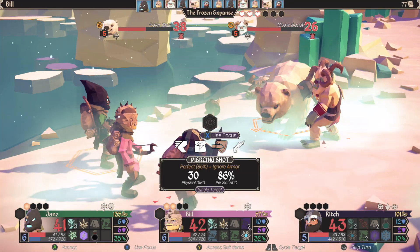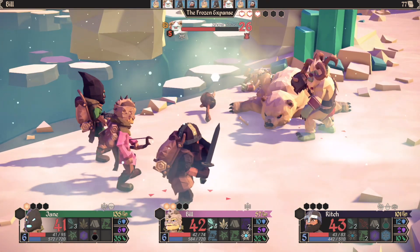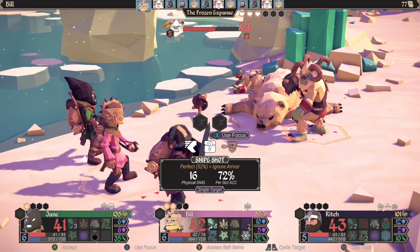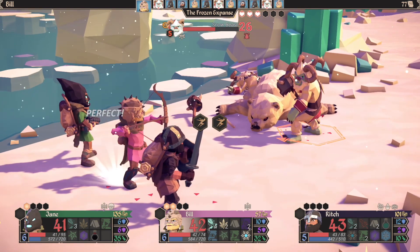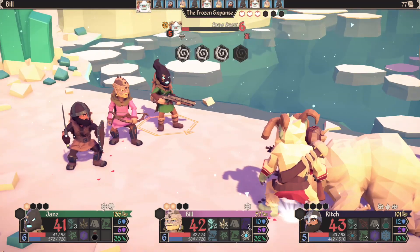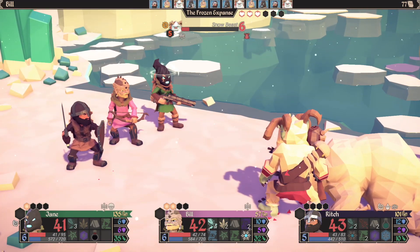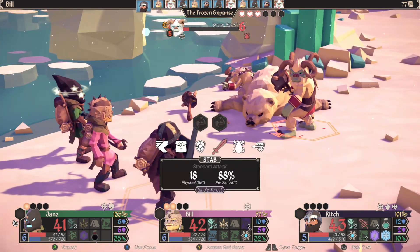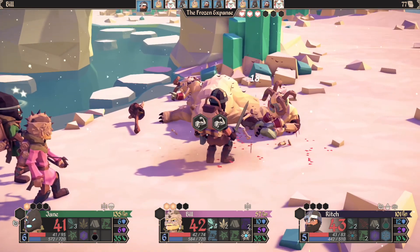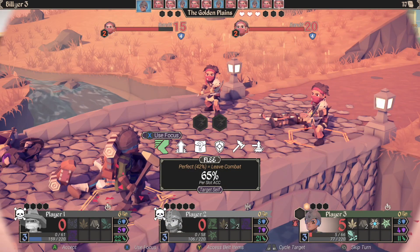For the King is a tabletop RPG with roguelite elements published by Curve Digital. You might know them from other games such as Bomber Crew and Flame in the Flood, and you can tell from the aesthetic that they're behind it. This game is a unique one — it's on Xbox Game Pass and released on consoles in May 2019, but has been on PC since a year before that.